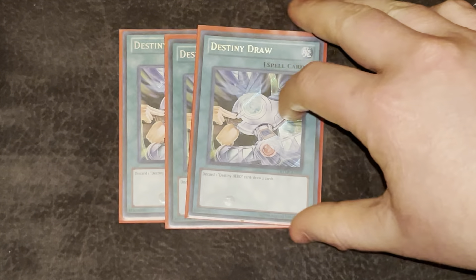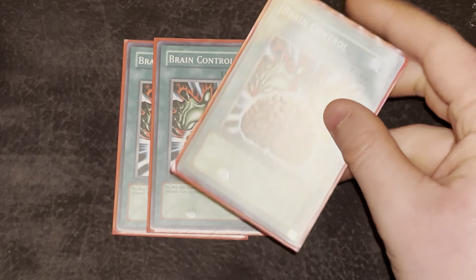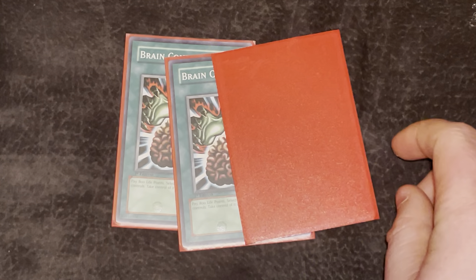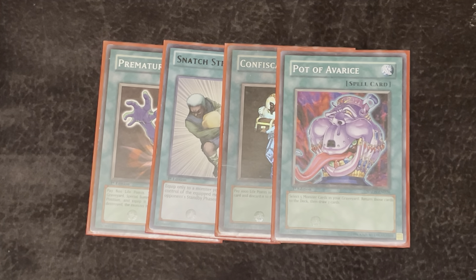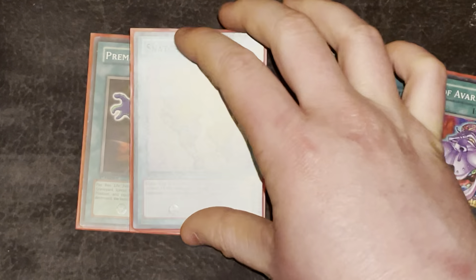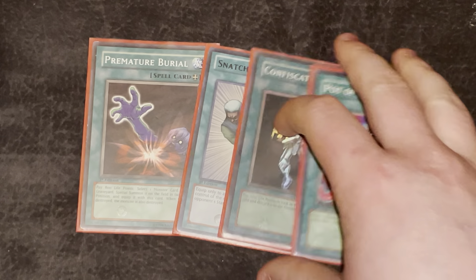On to the spells. Triple Destiny Draw — discard a Destiny Hero monster, draw 2, just very good. Double Machine Duplication for your Card Troopers, basically Special Summoning out 2 more Card Troopers from your deck. Double or Triple Brain Control — pay 100 life points, take control of an opponent's monster; this is the original Brain Control, not the errata'd effect. I may cut this down to 2 for another Thestalos, but I'm not sure yet. Back row removal: the one MST and one Heavy Storm, both at 1. Then the big power spells — Pot of Avarice, basically the Pot of Greed of the format since Pot of Greed was banned. Confiscation — pay 1000, look at the opponent's hand, then they discard a card. Snatch Steal, a classic old school card played in basically every deck. And Premature Burial, again a super classic card played in basically every deck back then.